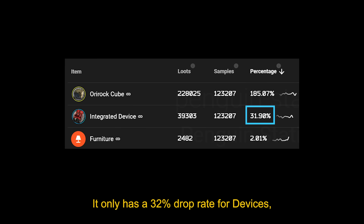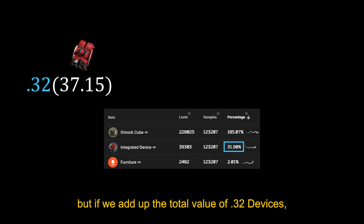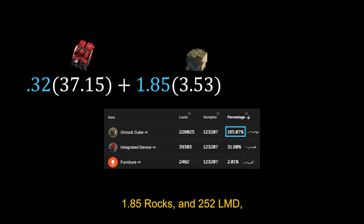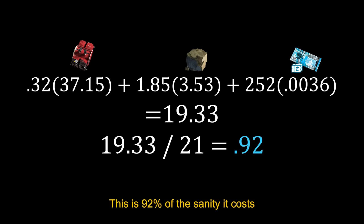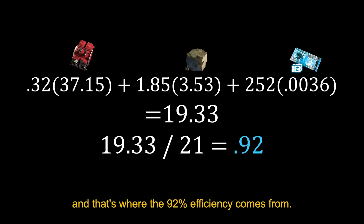It only has a 32% drop rate for devices, but if we add up the total value of 0.32 devices, 1.85 rocks, and 252 LMD, we get 19.3 sanity. This is 92% of the sanity it costs to run the stage, and that's where the 92% efficiency comes from.